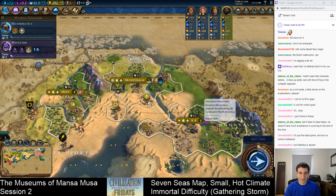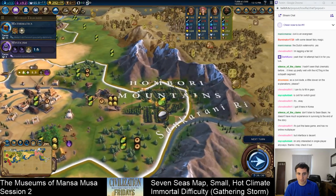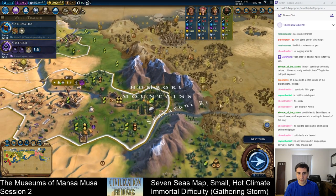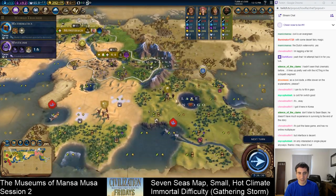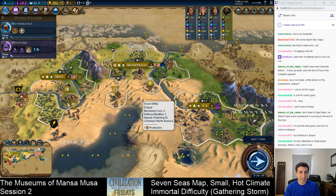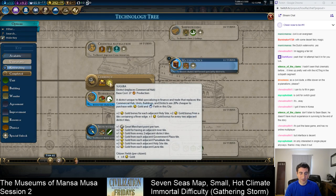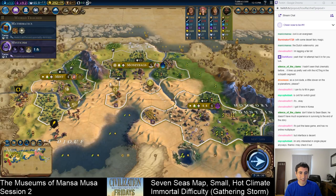Another thing I like about Gathering Storm is how they've added labels on the map. You can turn these off if you want, but they label certain natural features for you. What we were doing in the last session is we had done the early stage of the game. The most important thing was we teched currency, which is where the unique district of Mali is located — the unique commercial hub. It's basically similar to a standard commercial hub, except it's half price and gets an adjacency bonus for holy sites.